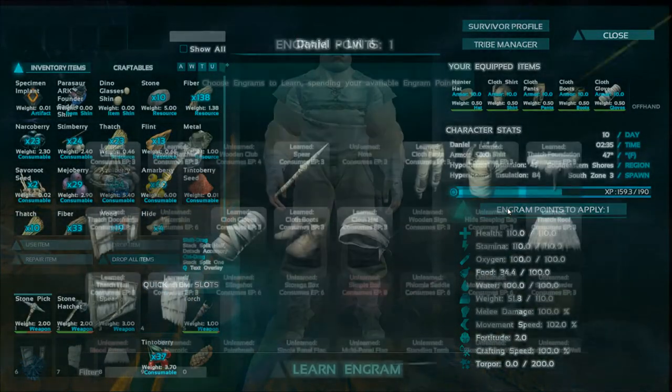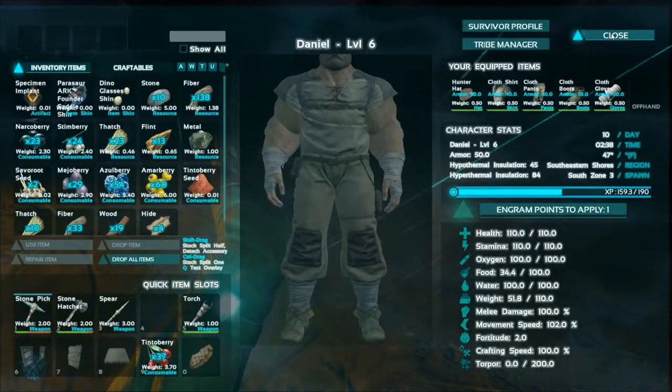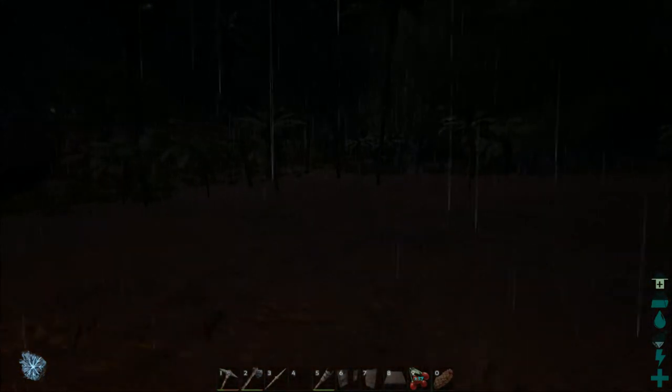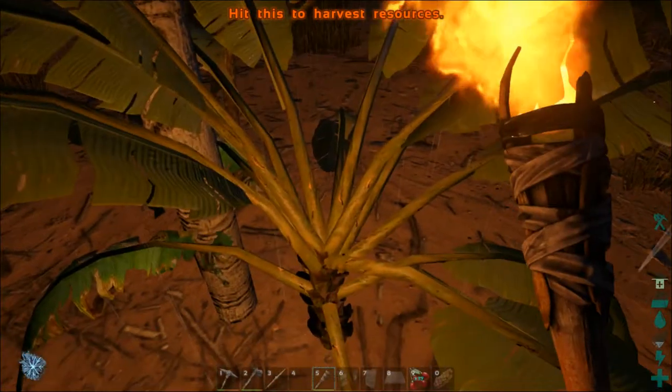Do we have any more engram points? We only have one. So it is back to collecting and gathering — we will collect, gather, and work towards our next level.